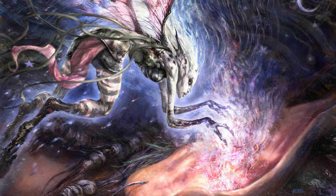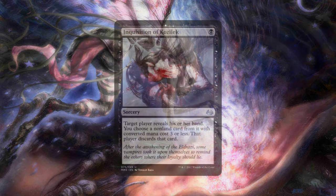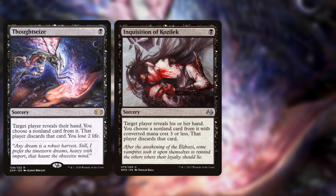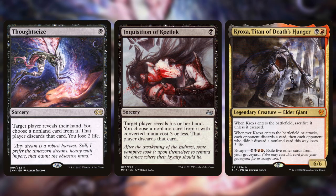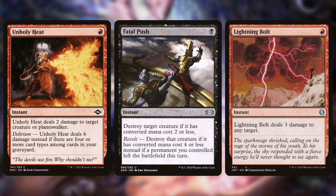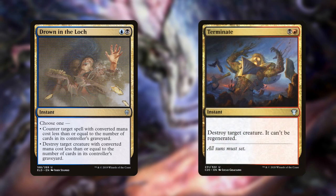The rest of the deck is all about control. First, there's more hand disruption with Inquisition of Kozilek, so the deck plays both Thoughtseize and Inquisition — plus Kroxa — meaning this deck is very good at just tearing your hand apart. It also plays Unholy Heat, Fatal Push, and Lightning Bolt — all removal, notably cheap at 1 mana. It also plays Drown in the Loch, which is both a counter spell and a removal spell, and sometimes Terminate as well.